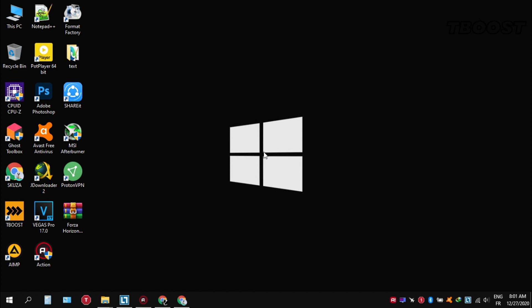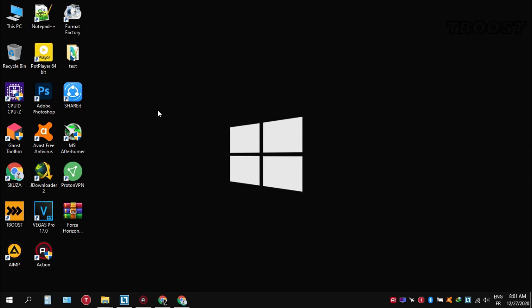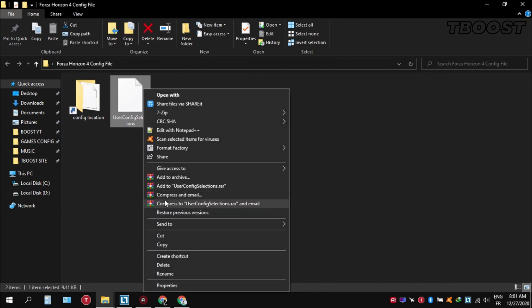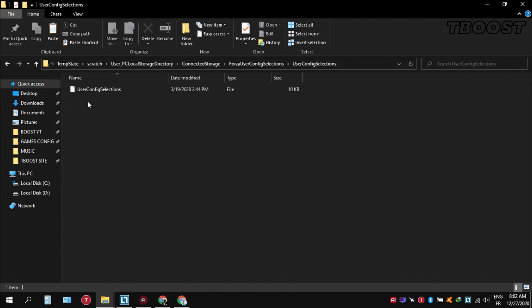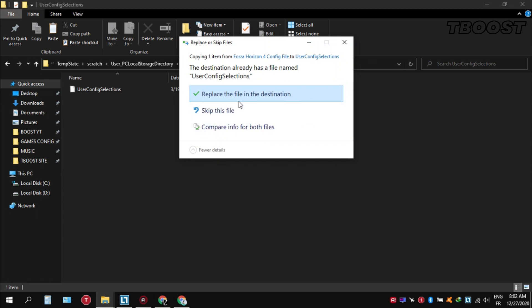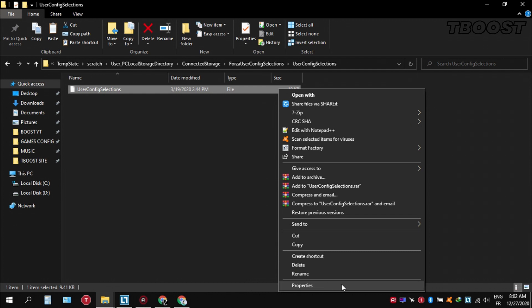Now that we've got all the updating steps out of the way, we can jump into the optimizations. First, download the file found in the description below, extract it using WinRAR or 7-Zip, then copy it to the specified location. Once copied, set the file to read-only so the game doesn't change it.